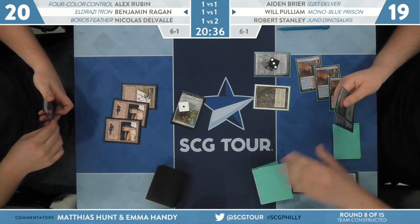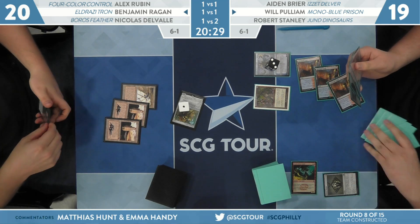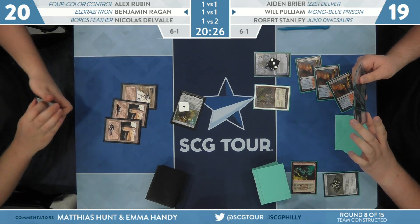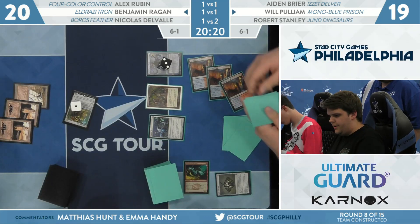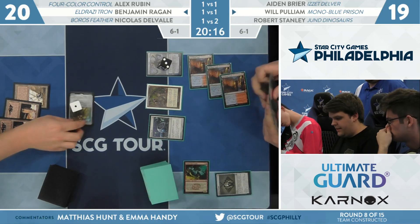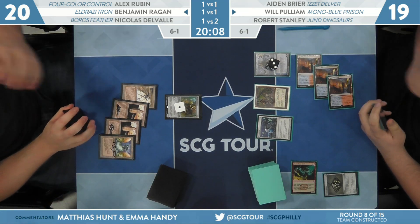Pulliam doing whatever he can to empty his hand. Narset — he has four cards in hand, could fail to find, but if he finds a zero-mana artifact... Welding Jar just seems perfect. This is what we call the sauce. Now we have Tron — ten mana. He could cast whatever he wants. The best thing is probably to pump up Walking Ballista, right? Reality Smasher probably can't attack anymore — Pulliam's on four cards in hand. He needs to get Narset off the board as soon as possible. The card that beats him at this point is Sorcerer's Spyglass — just Spyglass the Ballista.